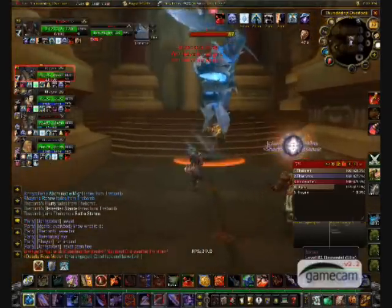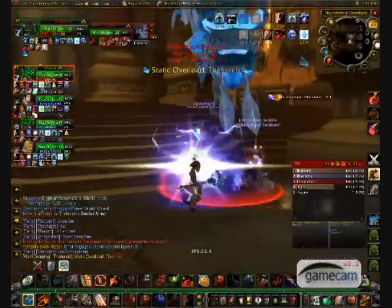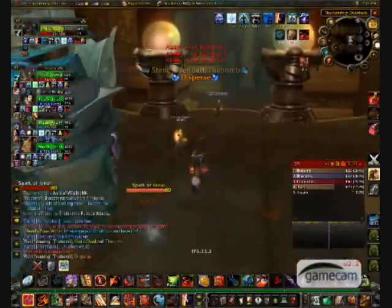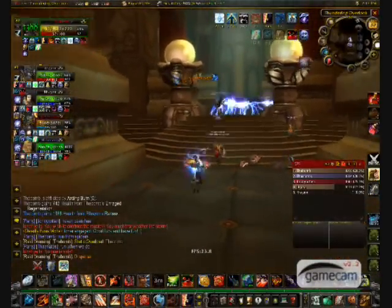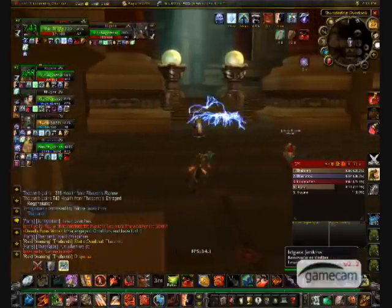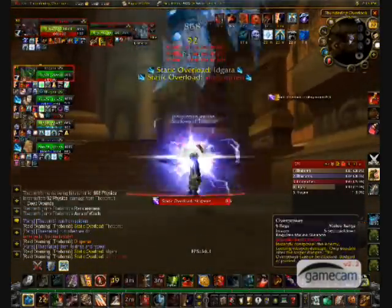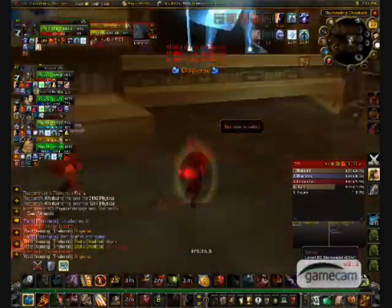This is the third boss and it's quite easy. He will cast Static Overload, which does about 1200 damage per second for six seconds, so keep a heal on that person. The second thing he does is Disperse, which changes him into about six sparks. These sparks do a lot of damage and are immune to all attacks, so you cannot kill them — just run away. The safest place is down the stairs and to the wall. After that it's rinse and repeat: avoid the sparks during Disperse and keep heals on the person with Static Overload.